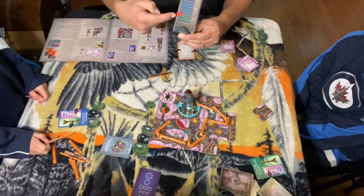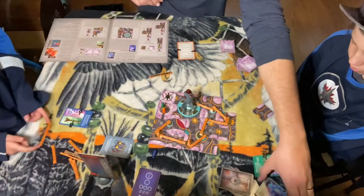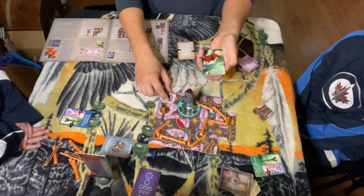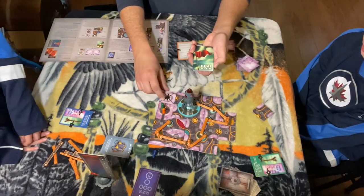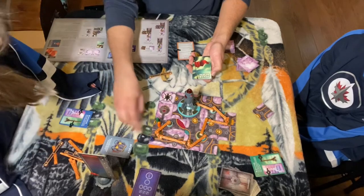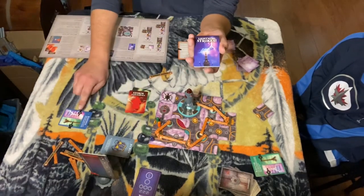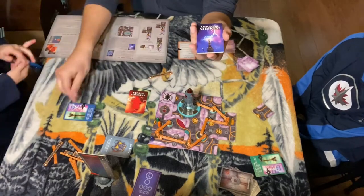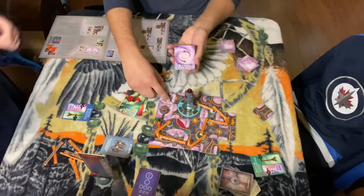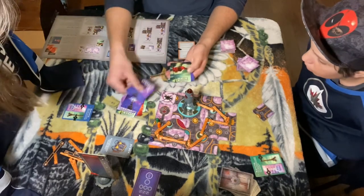After a player takes their four actions, they draw storm cards equal to the number where the marker is — at the start, you'll just be drawing one card. The storm deck has various events: high winds, storm intensifies (which moves the tracker up), the wind blows (each character moves in the wind direction, and if you can't, you lose one from your rope), lightning strikes (any player on a lightning rod tile loses one heart), and winds change (rotating the wind arrow clockwise or counterclockwise).